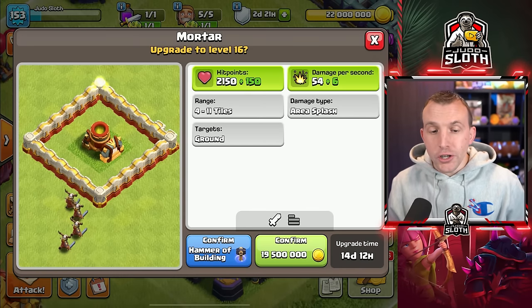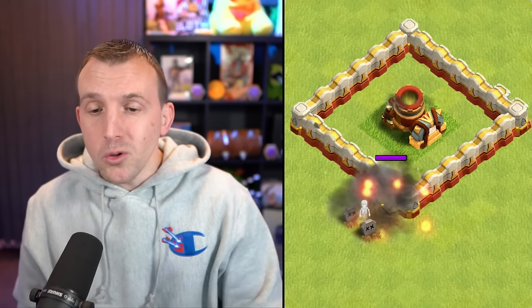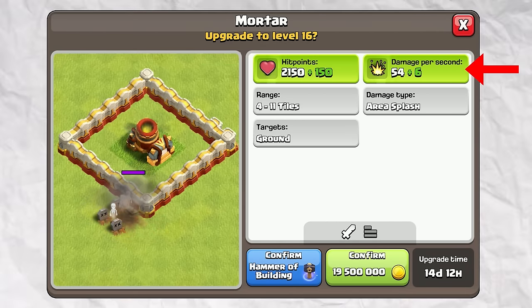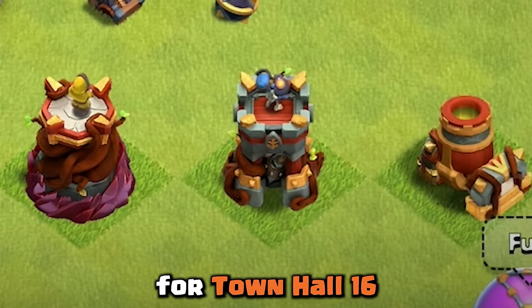Finally, the mortar switches from the magic theme, and you can also have a glimpse at the new walls. As per the other defenses, there is an incremental increase in hit points and damage. Those are your five defenses getting new levels for Town Hall 16.